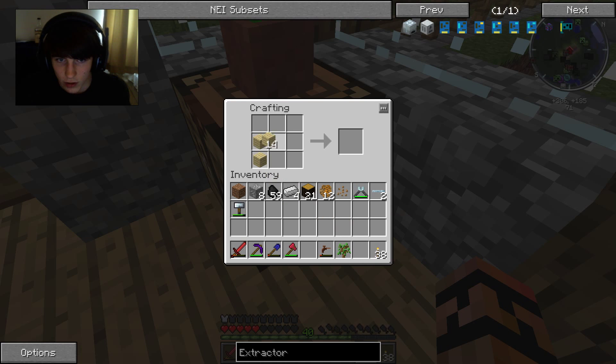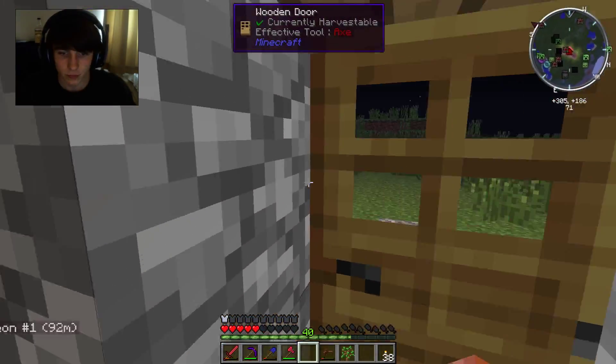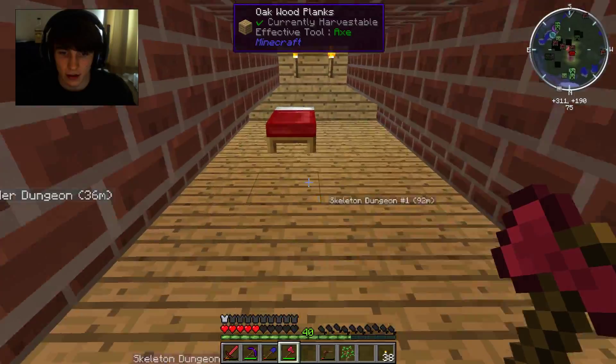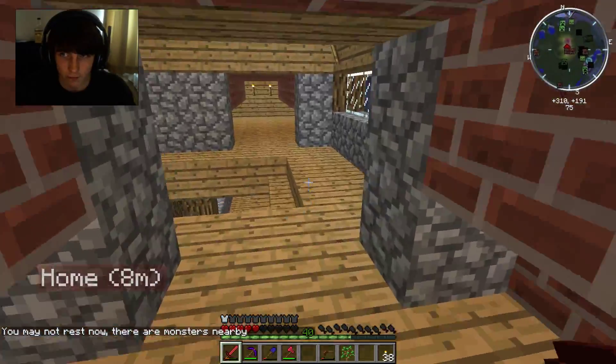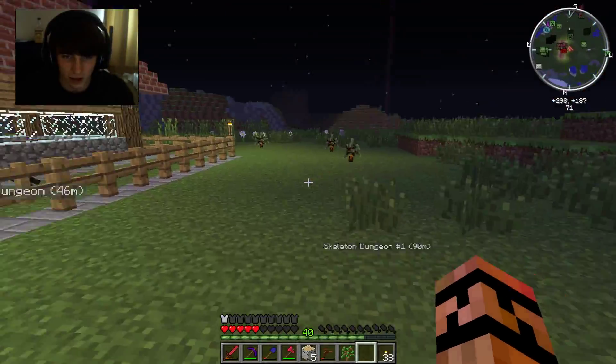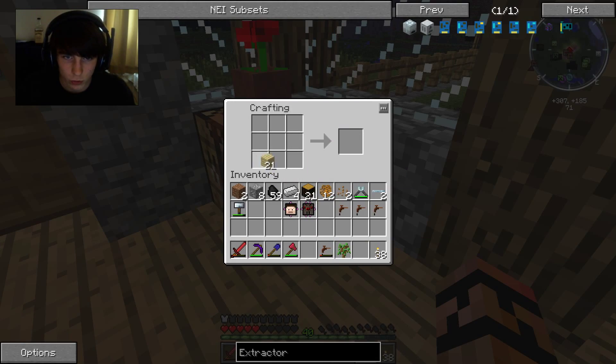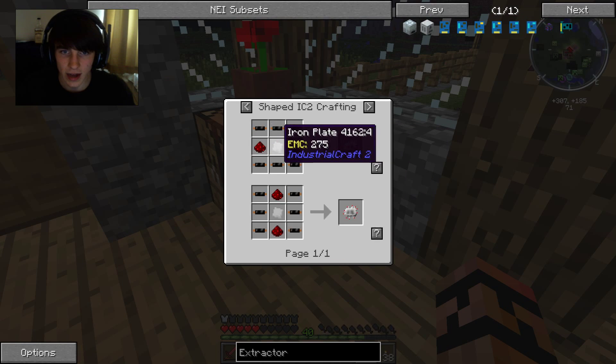How many tree taps do we need? It said we need four - one, two, three. They have to be full durability tree taps as well. Apparently we can't make four - we're going to need more wood. So for that I'm going to sleep quickly. So we want to go back into the crafting bench, turn this into wood and that is the fourth tree tap. What was the next thing we needed? An electronic circuit.